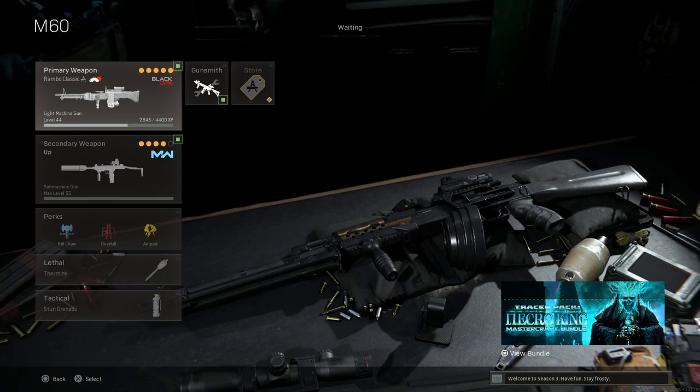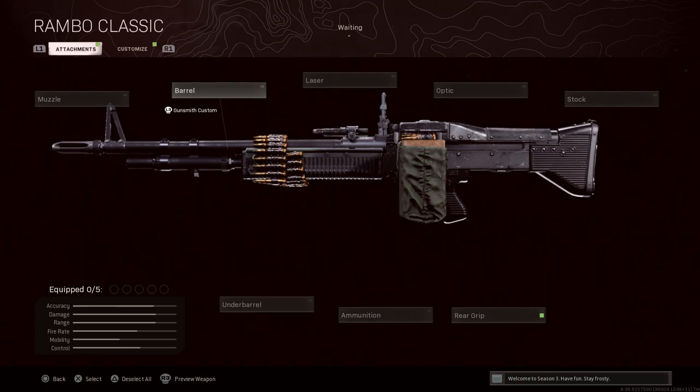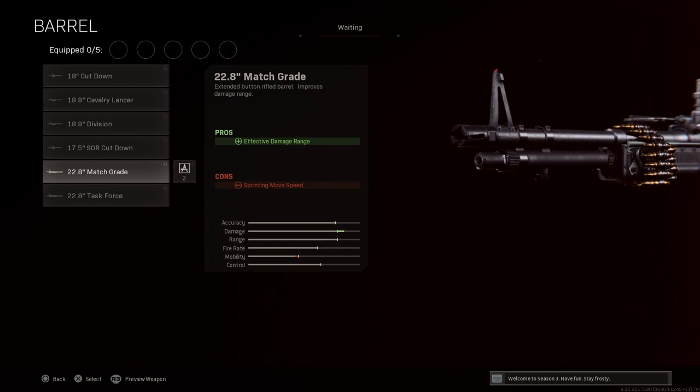Next up is the M60, put into service in 1957 and designed by SACO Defense — now developed by US Ordnance. This is really the only one from the Cold War integration list we're covering. We're using the Rambo Classic blueprint, which I covered in another video — it's a nice blueprint because you get a belt wrapped around the handguard just like Rambo, so it looks really cool.